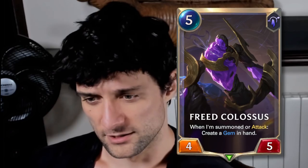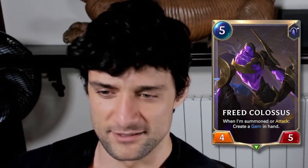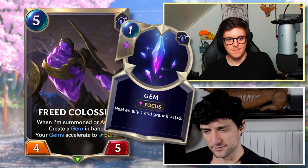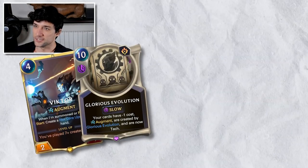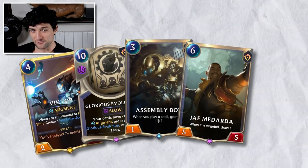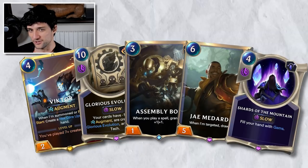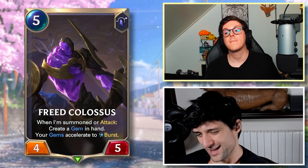Next up is a card I completely forgot even existed: Breed Colossus. When I'm summoned or attack, create a gem in hand — your gems accelerate to burst. I recently built a gem deck and typed 'gem' and saw it. There are a lot of cool cards that interact with gems — I was building a Victor Glorious Evolution deck, the bot that gets plus one plus one with every spell, with Jade Medarda and the four-cost card that fills your hand with gems, for an infinite draw combo to look for your elusive win con. This makes it really cool because it's burst speed — you can use it as a combat trick.